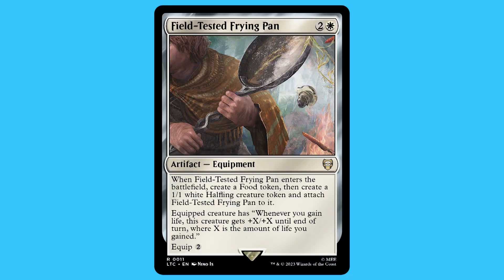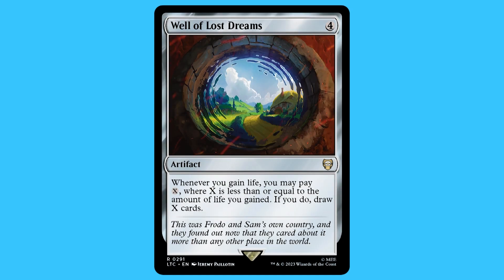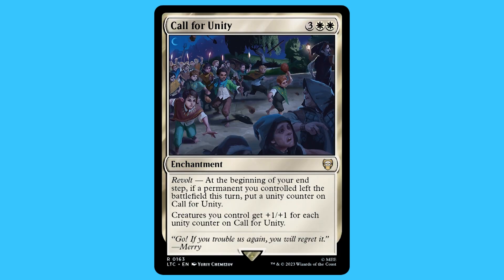When it comes to the artifacts, there are nine in total — five of them being mana rocks — so I'm going to go over the other four: Field-Tested Frying Pan, Hithlain Rope, Trading Post, and Well of Lost Dreams.